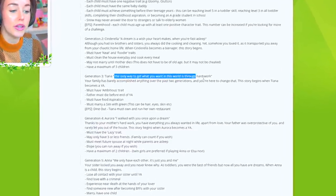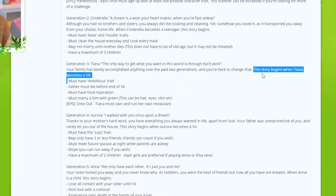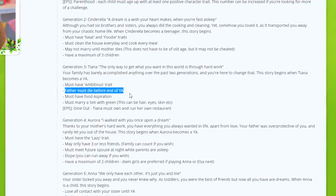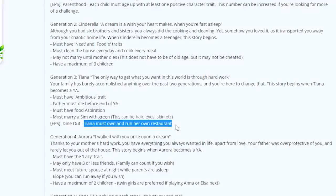The only way to get what you want in this world is through hard work, so your family has barely accomplished anything over the past two generations. Harsh — we got memories along the way, we had love and family. But Tiana is here to change that. This story begins when Tiana becomes a young adult. She must have the ambitious trait when I age her up — I think it's as a teenager when she can get that. Her father must die before the end of her young adult years, which is pretty young.